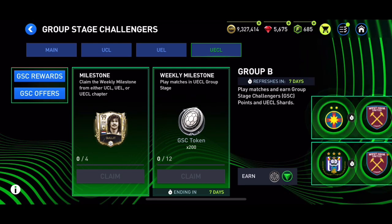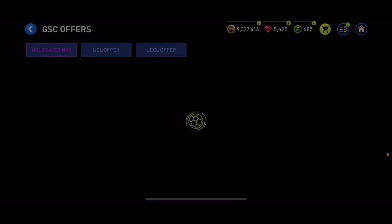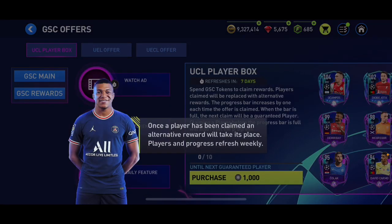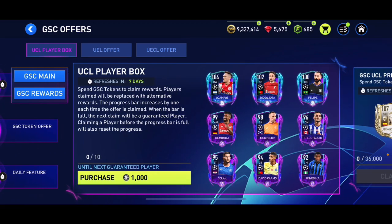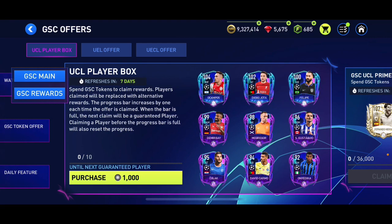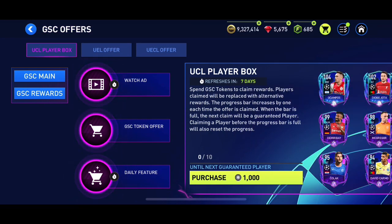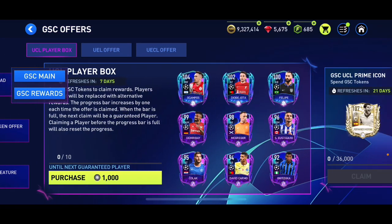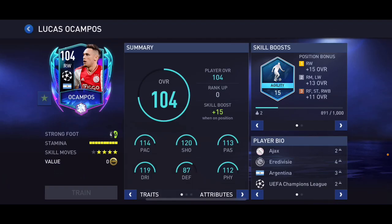Let's go into the GSC offers. We've got a UCL player box, a UEL offer, and a UCL offer. We can purchase this pack for 1,000 GSC tokens — we only have 100 right now, so it'll take a while. After 10 packs you get the guaranteed one, and these refresh weekly.